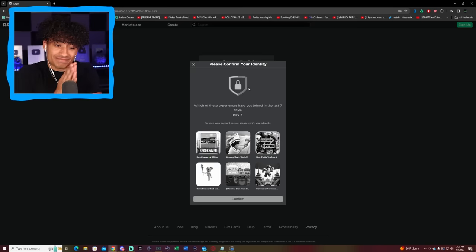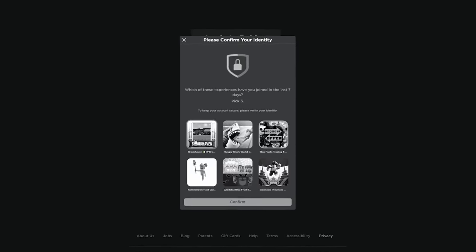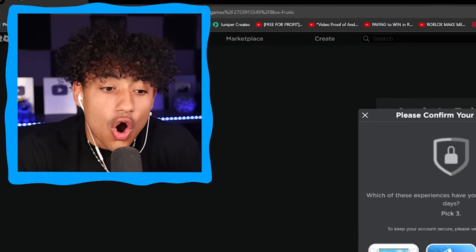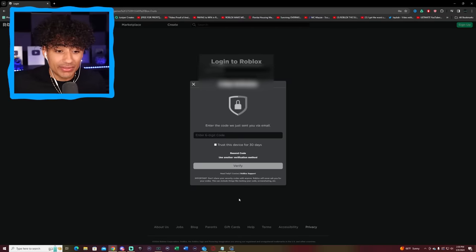3, 2, 1, please work. And no — 2FA is on. I want to guess the 3 games, but if I guess wrong, the account gets locked out. Do I want to lock their account? Why not? Let's do Brookhaven, Bloxfruits right here, and Bloxfruits right there — I think this might be right. Oh, it worked! But they have 2FA on, so I need a code and obviously I don't have their email.